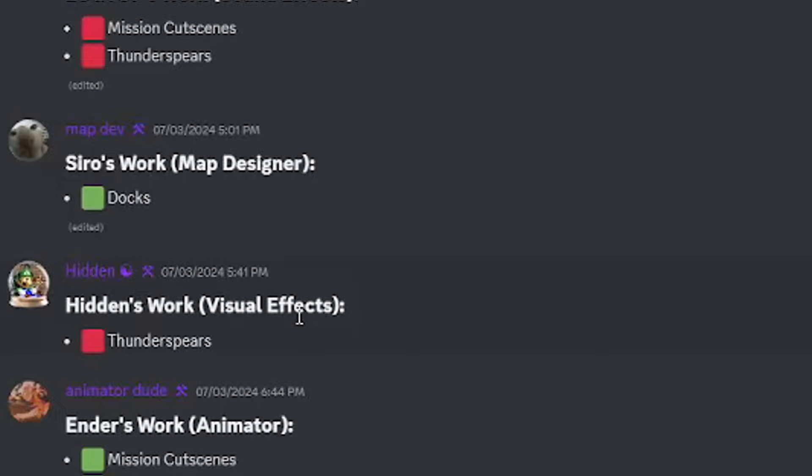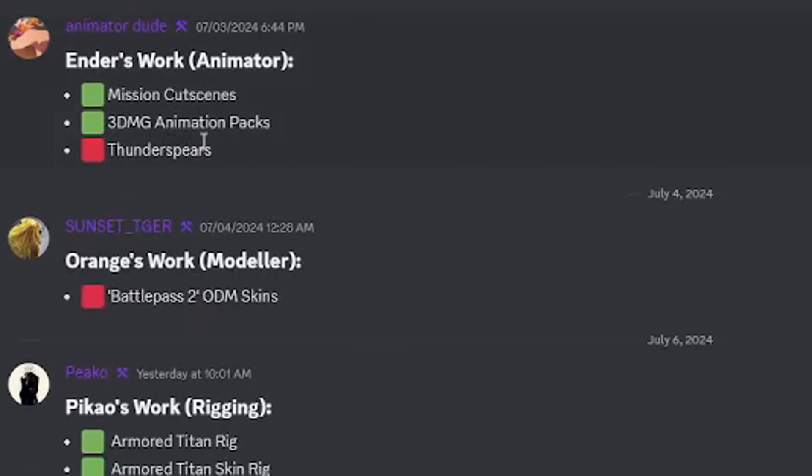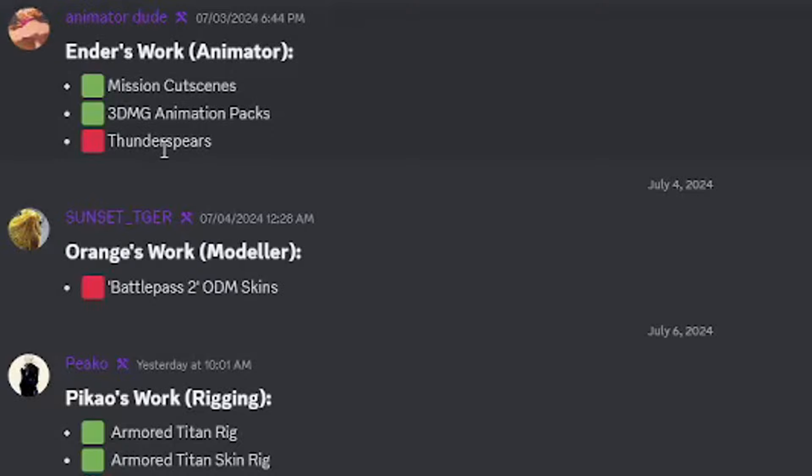Hidden's work on visual effects — Thunder Spear is still work in progress. Ender's work as animator: mission cutscene is done, 3D AMG animation pack is done, and Thunder Spear is work in progress.